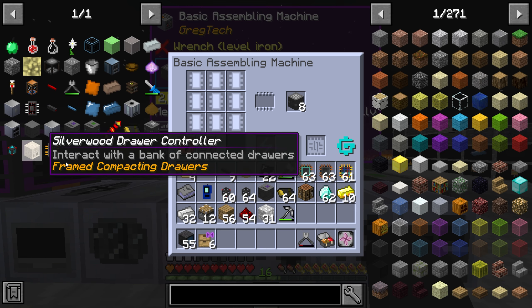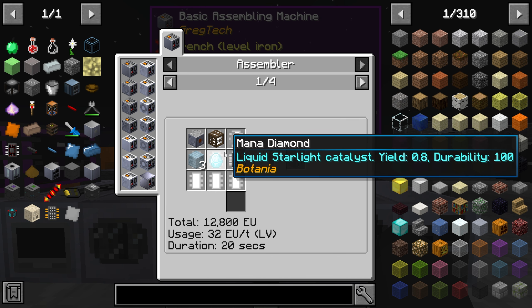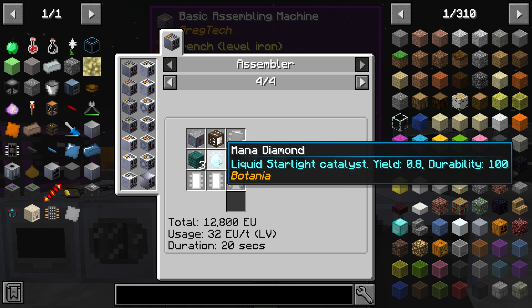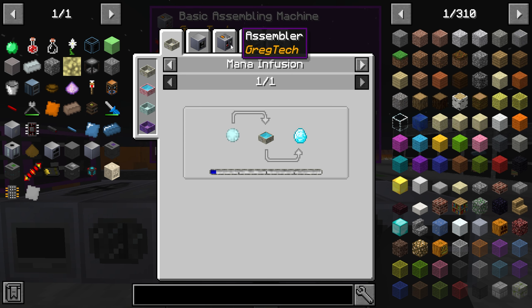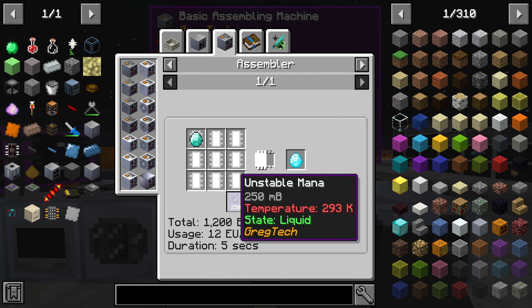The first thing I want to do today for progress is making the drawer controller, which we're going to need some MV circuits for and a few other things as well — we need polyethylene sheets. Oh, we're actually going to need mana diamonds for this. Liquid starlight catalyst yields 0.8 durability, 100 — interesting. What does that even mean?